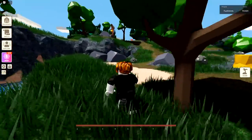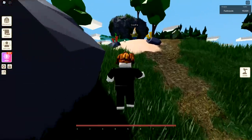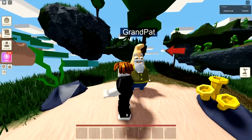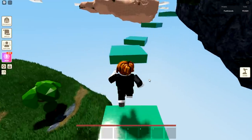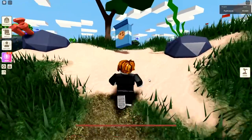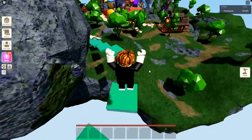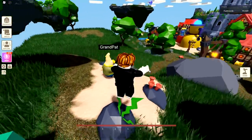From here, come back toward the hill and you'll see Grand Pat on the floating island. Talk to Grand Pat — he says: 'Hey, would you help me fetch my cookies? They're on the island.' He's basically trying to play a prank on you, so watch out. Hop up these platforms — they're kind of like the Bed Wars obby. Get your cookies and come back to talk to Grand Pat. He says: 'What? You didn't fall? Well, thanks.'